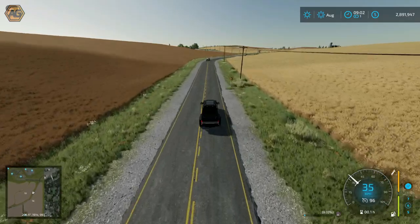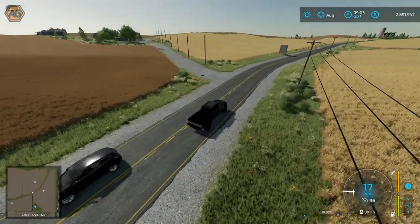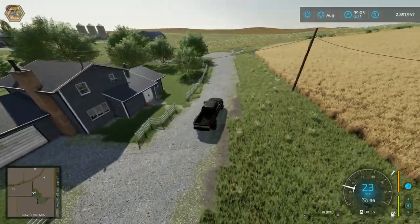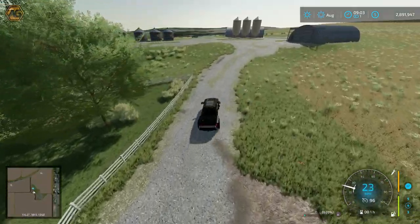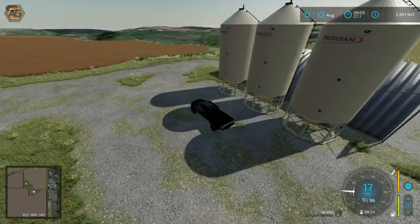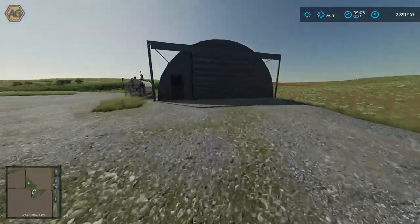Just up on our left past field 14 is the first farmyard. The house is the main sleep trigger. It's a pretty simple looking yard - tight access to the back, some small silos on the left, and a couple of quonset sheds. It's a pretty small compact yard without much space for storage. Once we buy the land, we get a lot more triggers - the large petrol tank, storage, and around the back there are several fertilizer silos plus some more storage in a drive-through shed.